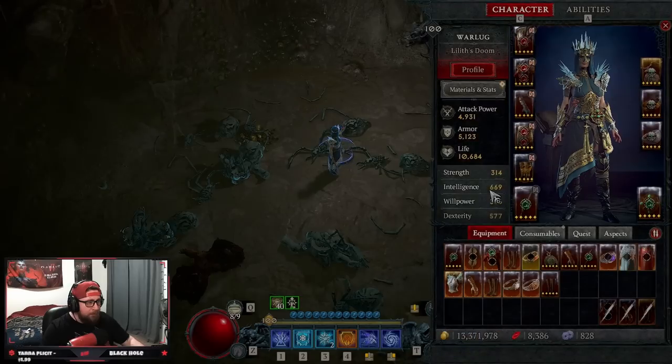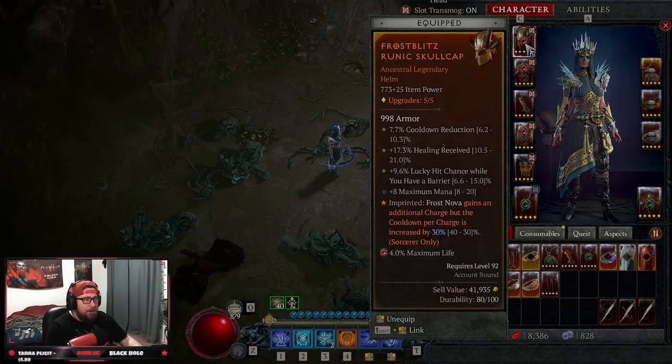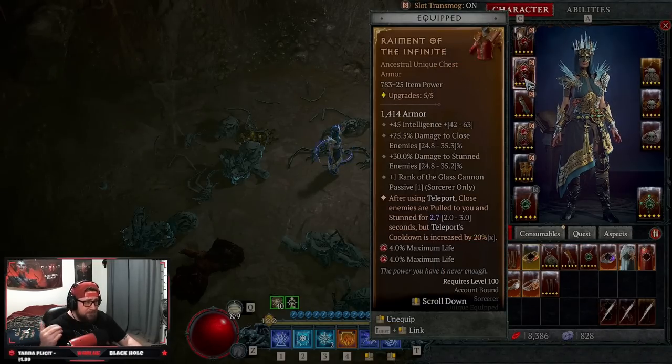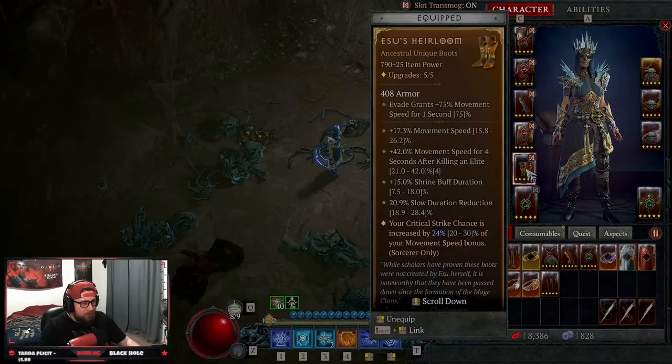Now let's get into our gear pieces. In our helmet we have Frost Blitz to get a second charge of Frost Nova at an increased cooldown, then of course Remnants. We're also taking Exploiter's — I've been testing this and it's really good because when monsters are unstoppable and we can't crowd control them with stun or freeze, this build doesn't do as much damage. A lot of our damage comes from freezing and stunning, so Exploiter's really helps against those monsters and even bosses.